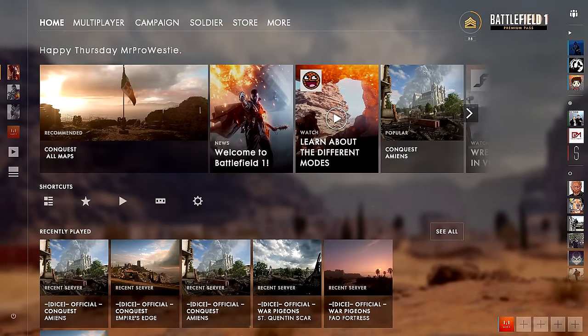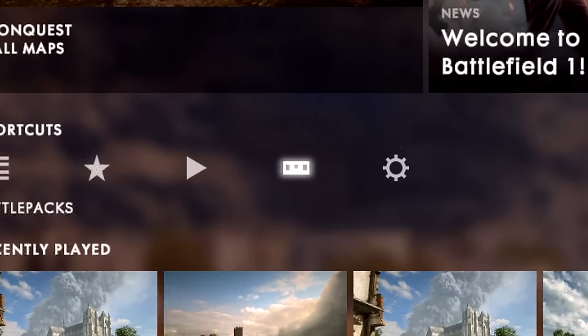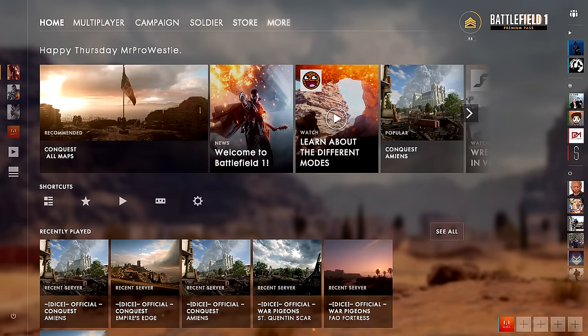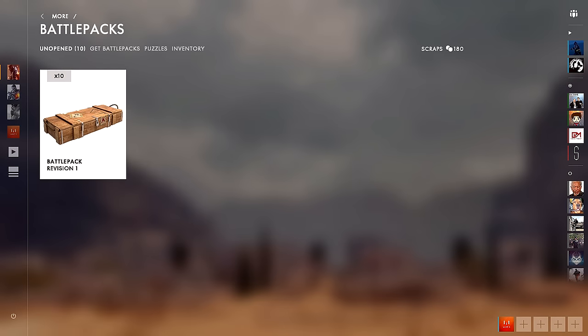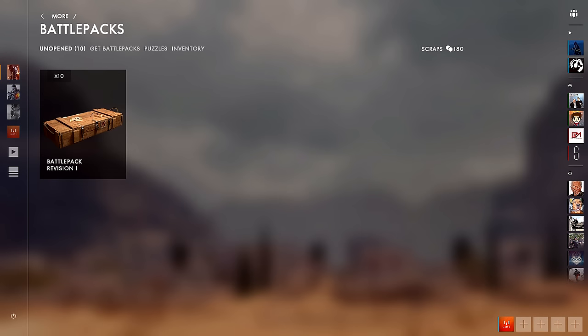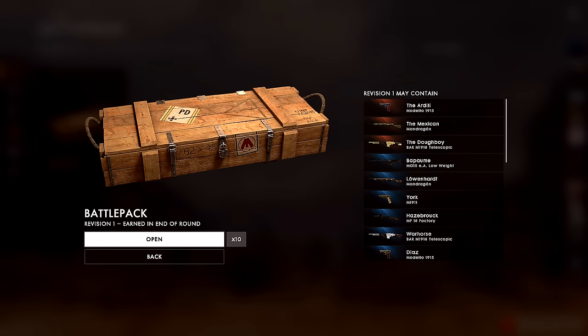Here we are at the main menu. Some people don't know how to get to the battle packs menu outside of a game — you can go to 'More' and then click battle packs, or you can go from the home screen directly with the little icon right here. I think it should be highlighted a bit more considering it's integral to the multiplayer experience. They should probably put it up along the top line and just have a battle packs section. To get one of these base level battle packs, you need 200 scraps. In the 'Get Battle Packs' menu you can see the enhanced and superior battle packs cost even more, but they give you a better chance of getting a distinguished or legendary skin.